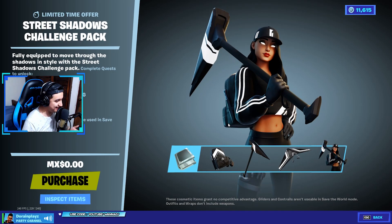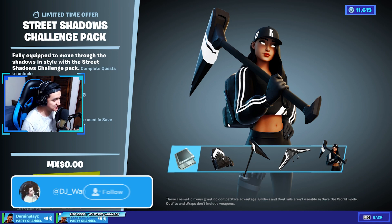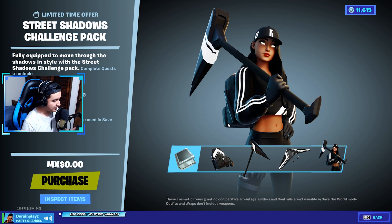What is going on my guys, Guanatj here welcome to a brand new Fortnite video. Today we're checking out the new Street Shadow Challenge Pack — fully equipped to move through the shadow in style. This is a completely free pack, zero dollars, zero Mexican pesos, nada. All you have to do is complete challenges in order to unlock all the cosmetics.